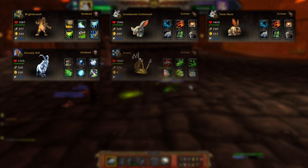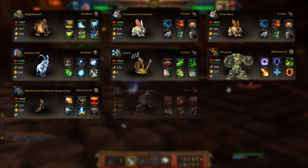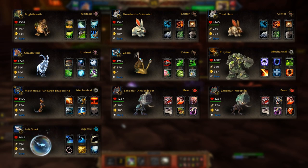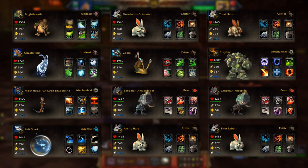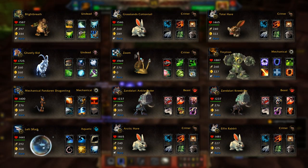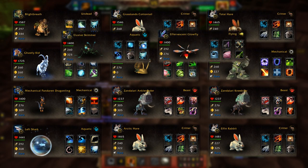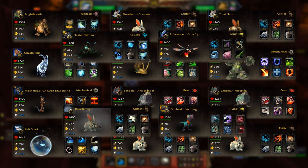Ghastly Kid, Zoom, Tiny Tron, Mechanical Pandaren Dragonling, Zandalari Ankle Render, Zandalari Knee Biter, Left Shark. Two more rabbits or hares, but these have to have a higher speed than 297 — so that's important — and they have to be different than the previous two rabbits you used. Elusive Skimmer, Effervescent Glowfly, another rabbit or hare with a speed of above 260, and Dire Beak Hatchling.